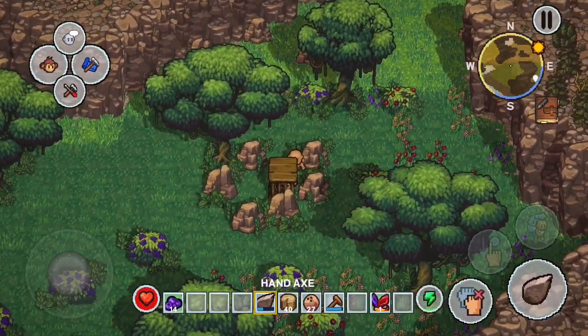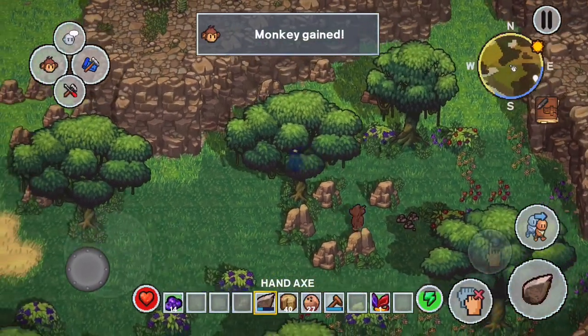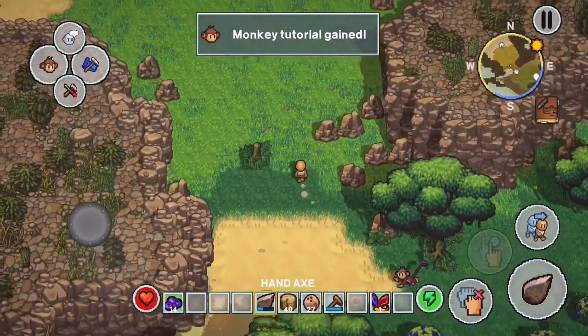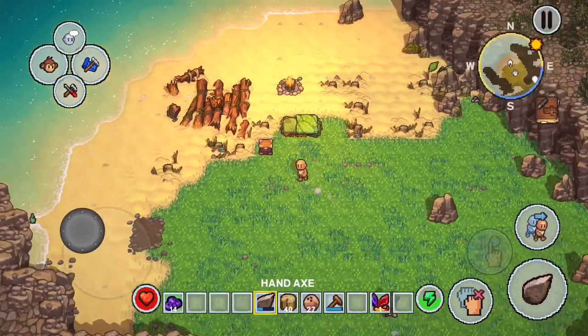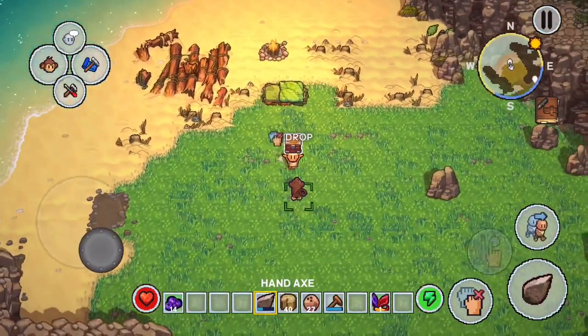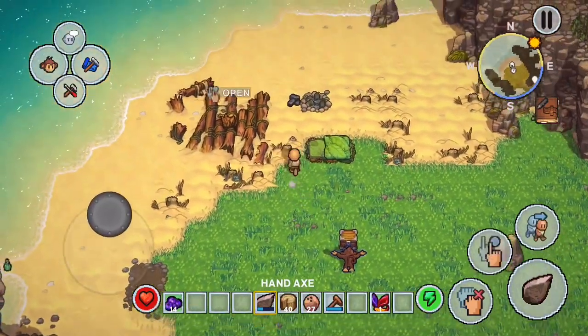If you look to the right you'll see a monkey trapped in a cage. We're going to bash that with our axe to unlock him and that monkey will be our friend and follow our orders. There are other ways to get monkeys — you'll see them running around and have to make them a bowl of food to hand over. It can be tricky because you'll end up eating the food yourself instead of handing it to them.